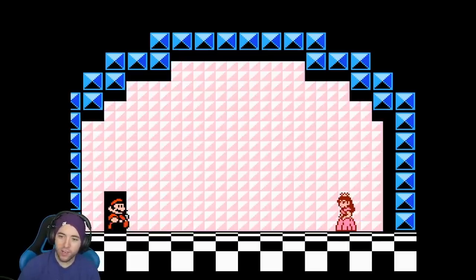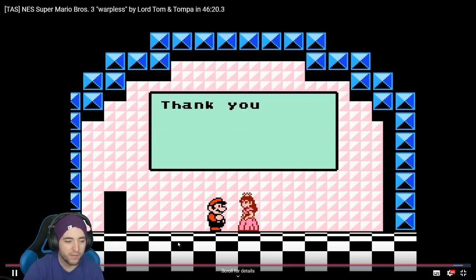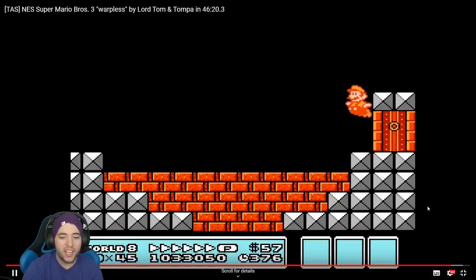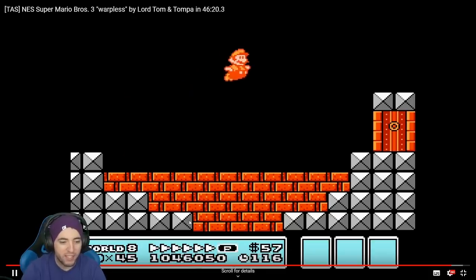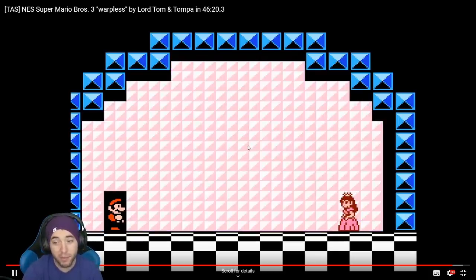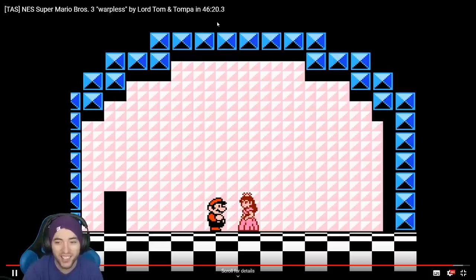Hold on, I just want to check something. The run time is 46:20. I thought the tool-assisted speedrunner had 45 lives and 57 coins. I thought they were going to get 46 lives and 20 coins — that would have been pretty cool. They should have done that; they definitely should have done that.